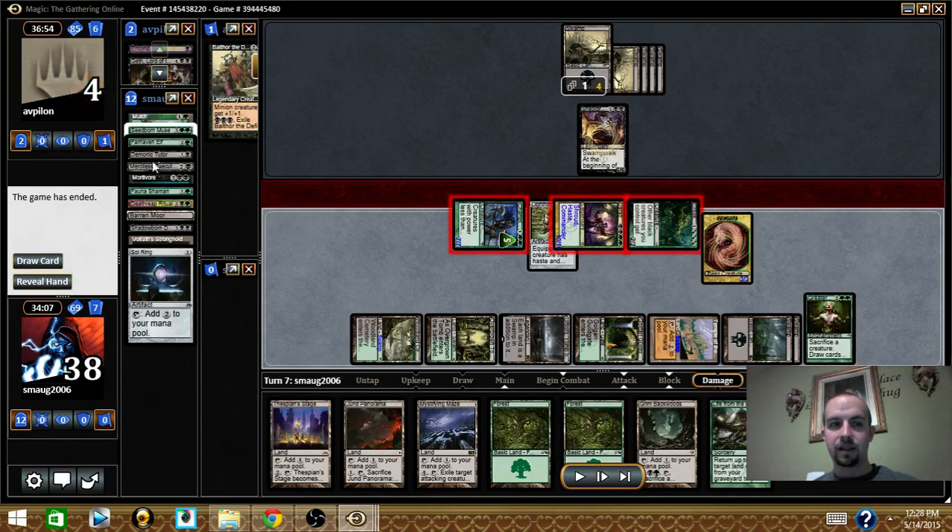He has 13 commander damage on him already, so if he blocks he's dead. I swing in for 17 to 19 damage. He doesn't block and he dies — I don't think he realized commander damage was going to kill him, otherwise he probably would have blocked.